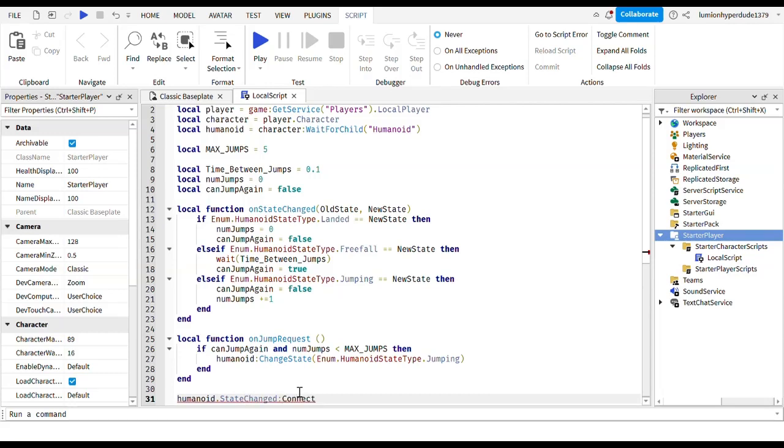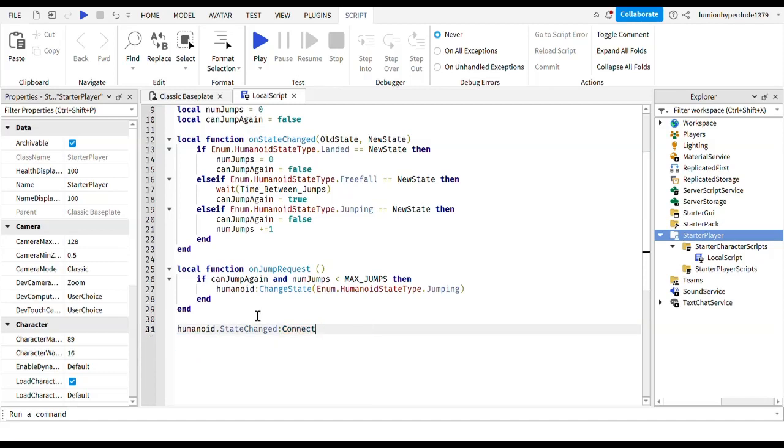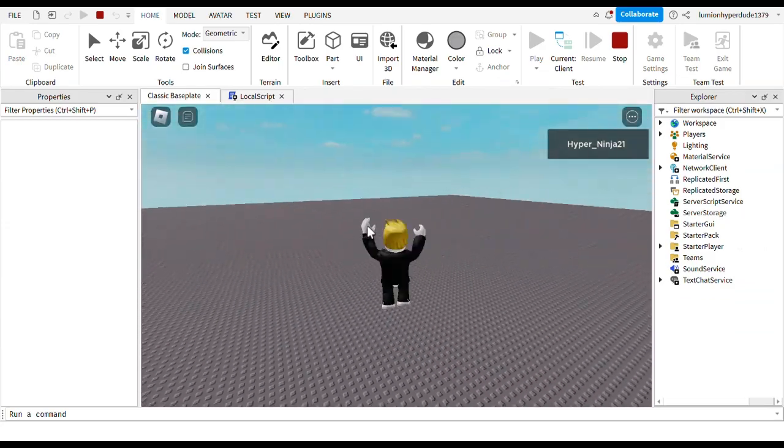Finally, we connect the events: humanoid.StateChanged:Connect(onStateChanged), and then UIS.JumpRequest:Connect(onJumpRequest). That should be it. You can change your MAX_JUMPS and timeBetweenJumps - the timeBetweenJumps of 0.1 is highly recommended, but MAX_JUMPS you can set to however many you need.